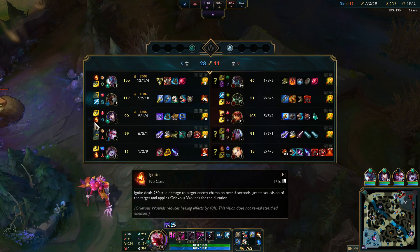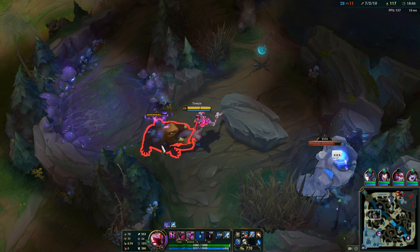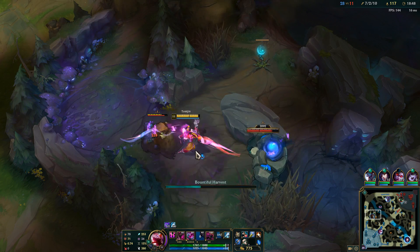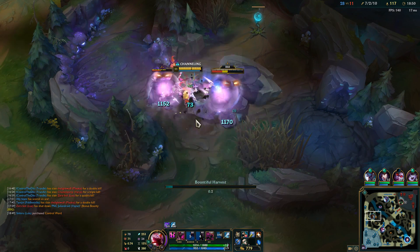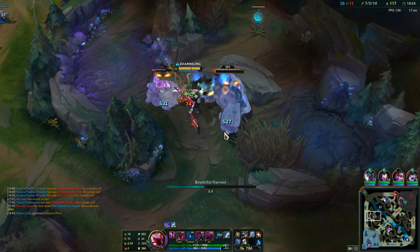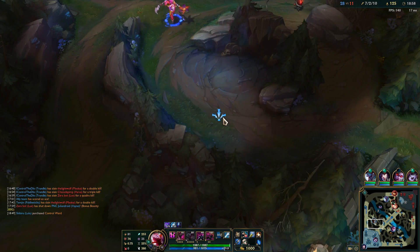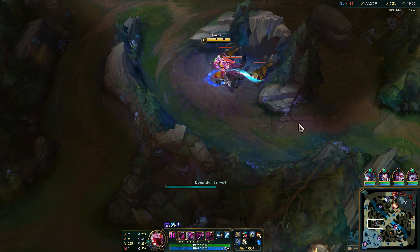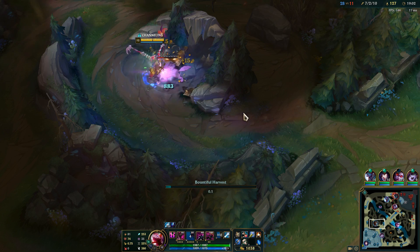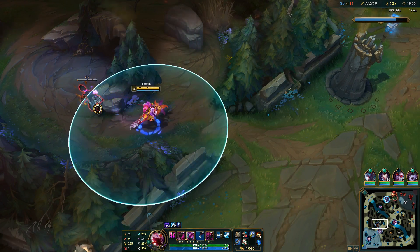I'm going to grab these. Make sure I actually hit the blue buff. I'm going to just grab both of these real fast. And this right here has got to be my favorite part of new Fiddlesticks' kit — it's just the multi-camp goodness. It's almost as exciting as multi-track drifting.